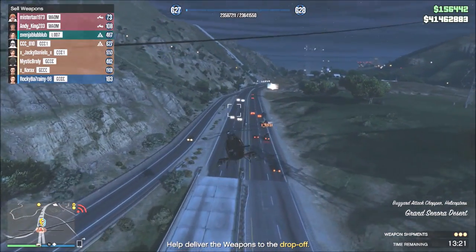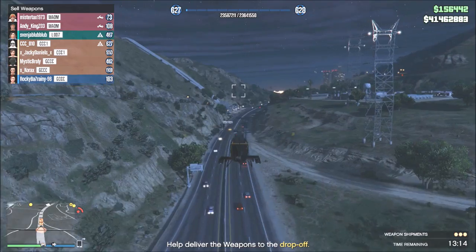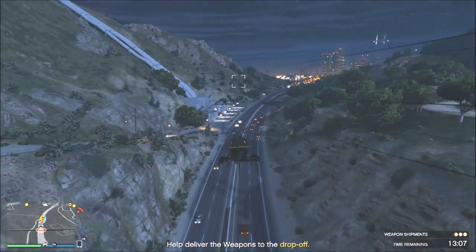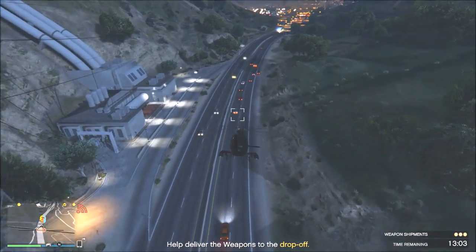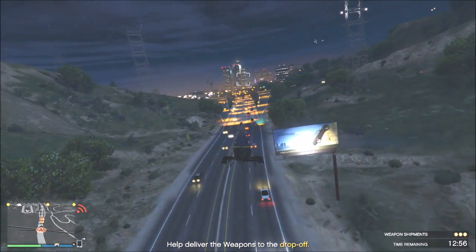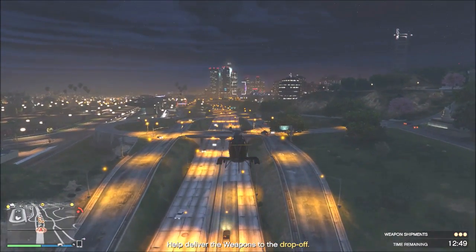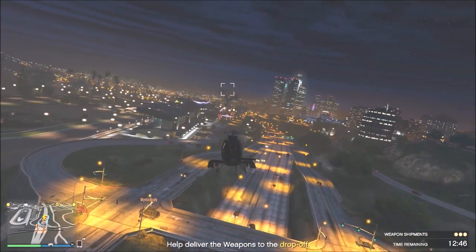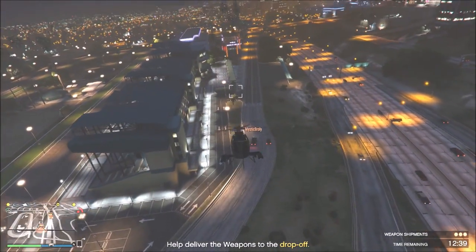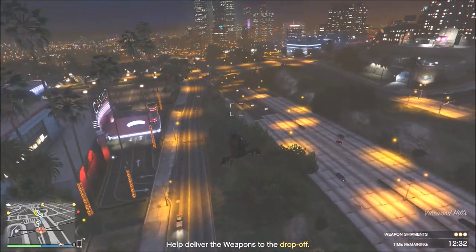With biker missions you're making much more money in less time — that million I could have made easily in one day. What I'm going to do now with my Gun Running bunker is dedicate all my staff only to research to get all the unlockables. With all workforce on research it goes at maybe double the pace — I got two unlockables in one day. So split it up: make money with biker stuff and do research with the Gun Running bunker.